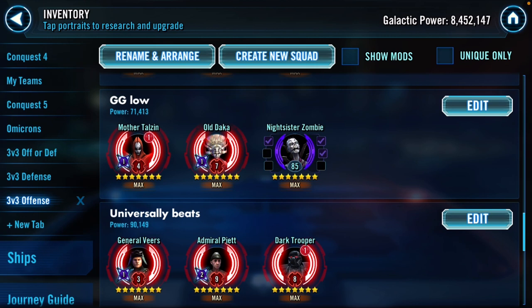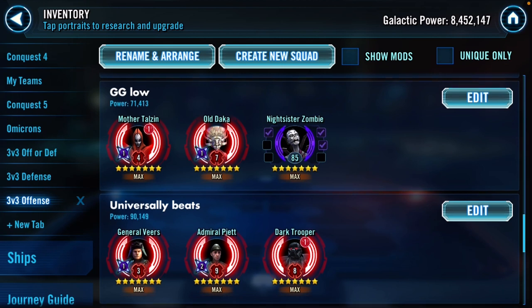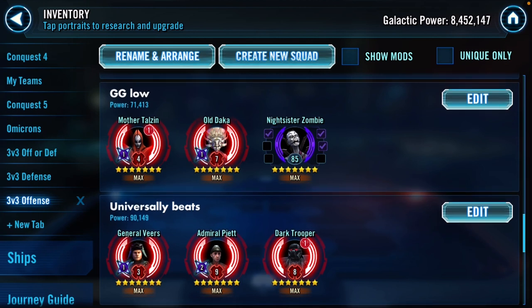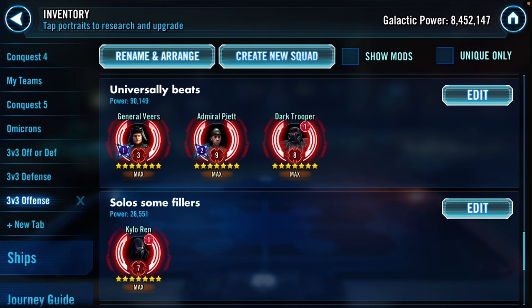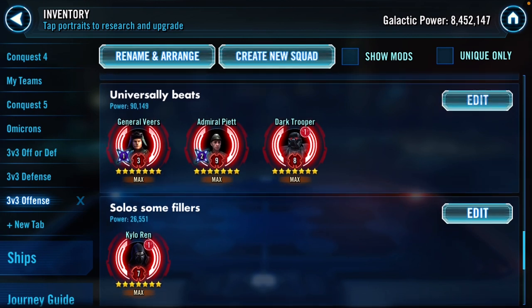Night Sisters - I'd say they're too weak to put on defense in three versus three with only three of them, especially at a higher GP level. Take Night Sisters on offense to take down Grievous, even though it's low banners. Frankly if you need to take down Grievous and don't want to waste a Jedi Revan or Mon Mothma team, then taking a 50-51 banner or a three or four banner hit might be what you need to get through Grievous.